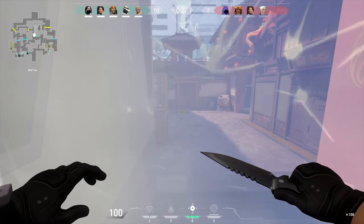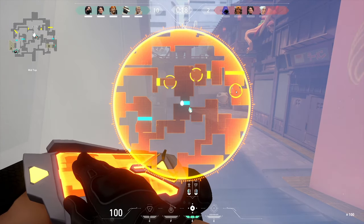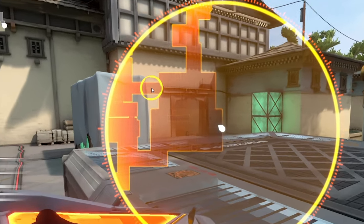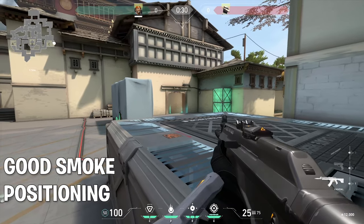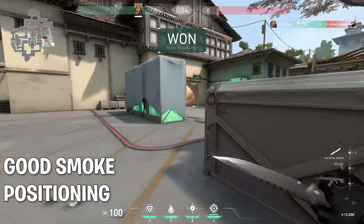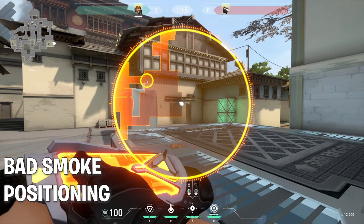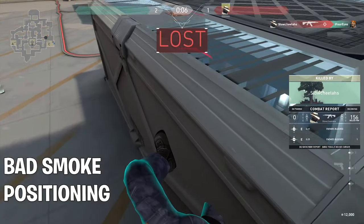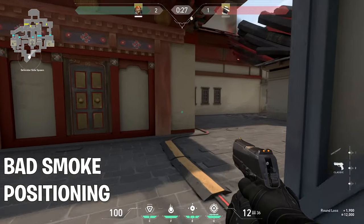My second tip today for Brimstone smokes is on the positioning of the smokes, specifically on doorways or tight entrances. When smoking an enemy position, the smoke should cover the whole doorway left to right so they have no way to peek around it, but it should also be positioned so that the large part of the smoke circle sits toward the enemy side of the doorway. This is the correct position as it requires enemies to expose themselves fully past the doorway to get any sight on the room they're entering, exposing them to far more angles. If you place the smoke with the large side on your side of the door, it allows enemies to push closer and come out of multiple sides of the smoke, potentially causing you to lose angles. It's a small tip that I know seems obvious but I see it wrong so often.